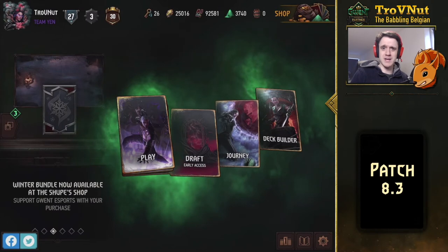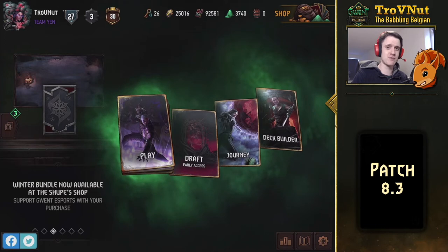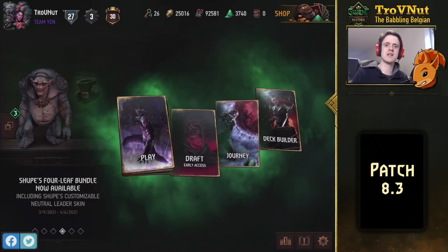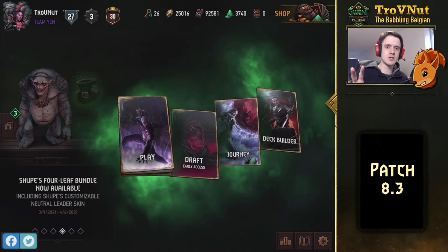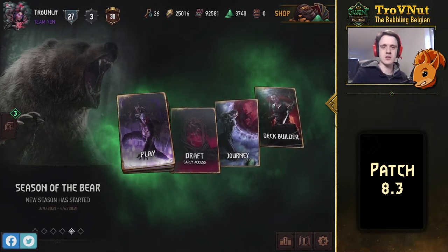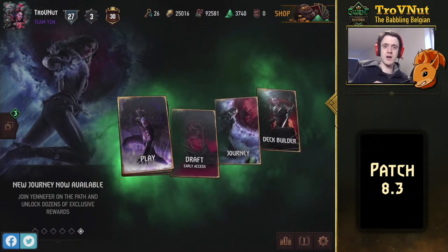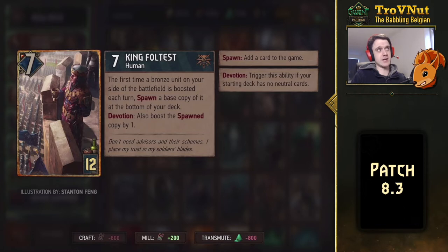Hey, what's up everybody? My name is Trof, the Babbling Belgian, and welcome back to the brand new Gwent Edge, the show where we talk about every new thing happening in Gwent, and of course, very interesting decks to play with. But today we're going to be talking specifically about patch 8.3 and everything that has brought in, particularly the 12 new cards we've received. These are cards based on the leaders we had originally, with the same card art. So I'll go through them in the order they appear in the deck builder.